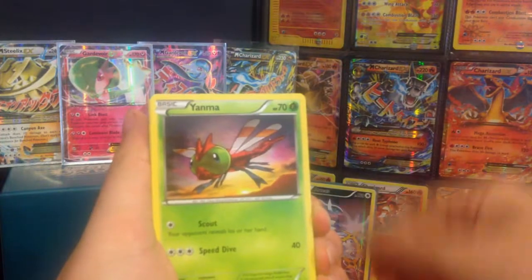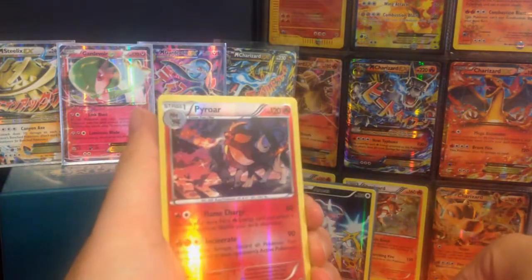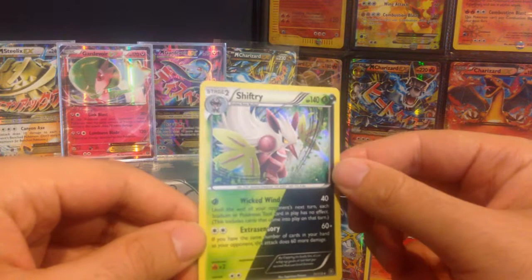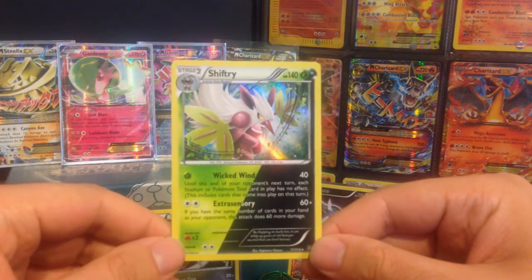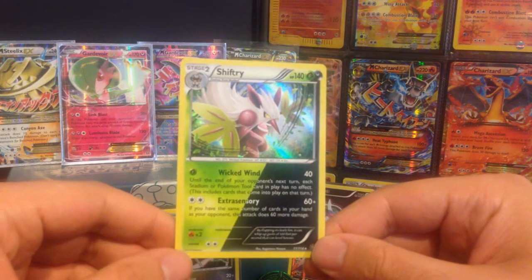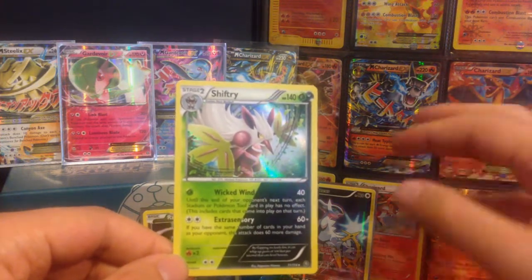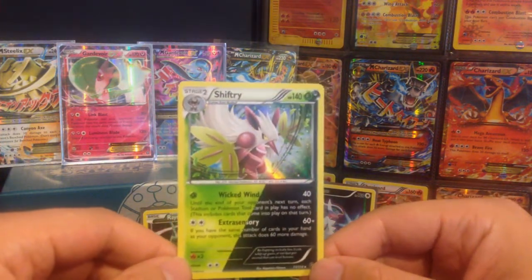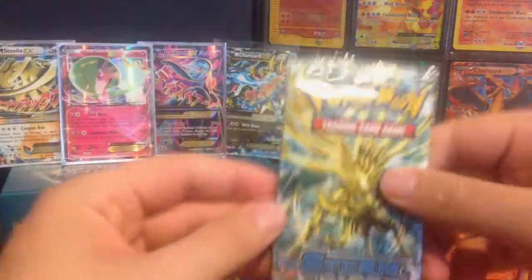Anorith, Nidorino, Yanma, Mareep, Mantine, Meowth, Larvesta — reverse Pyroar, that's a nice pull — and a holo rare dual-type Shiftry with Grass and Dark. Dual-type Shiftry with Grass and Dark, with Wicked Wind 40 and Extrasensory 60 plus. I think that's our first — no, it's not our first dual-type monster because we've got Mega Gardevoir EX and Mega Steelix — but this is our first holo rare dual-type Shiftry. Nice pull! That definitely deserves a sleeve. Not a bad start — a holo for my first pack, let's go!